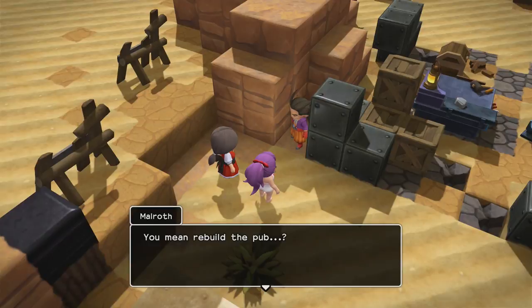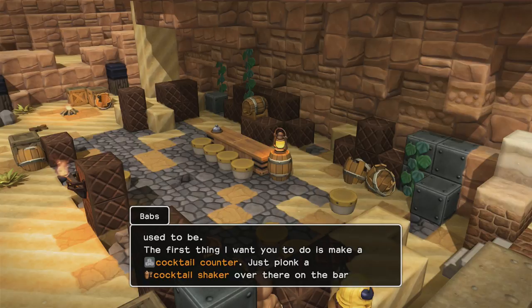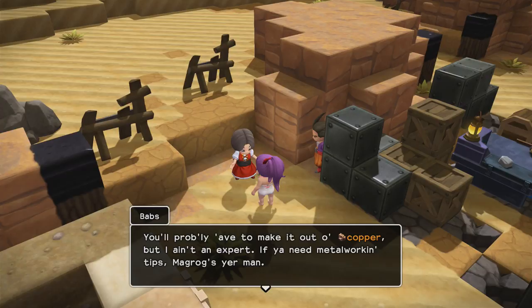I'm curious about all the kinds of drinks that we are gonna be able to create at the pub. The walls have fallen down and there ain't much furniture left, but that's where Dad's pub used to be. The first thing I want you to do is make a cocktail counter — just plonk a cocktail shaker over there on the bar where Dad can see it. We get little proper cocktail shakers and everything, that's really awesome. You'll probably have to make it out of copper, but if you need metalworking tips, Magrog's your man.